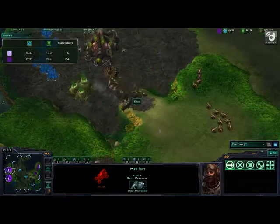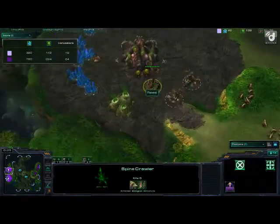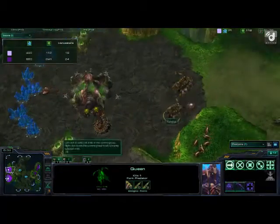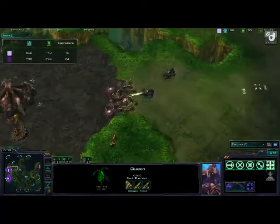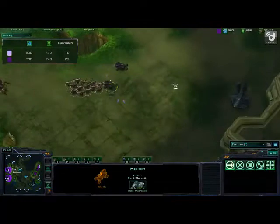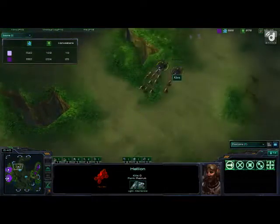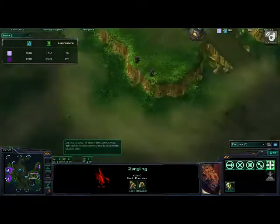The zerglings are just waiting for the metabolic boost. Now they do have speed, so they should be able to go around and surround the hellions. The zerglings do need to come down and support the queens, but the queens are easily going to take out those hellions, especially with the support of a spine crawl here. Not too much damage really dealt by those hellions. Another one coming in — these two are really going to have to flee. And here are the zerglings with speed. They should be able to come around and surround these hellions, do all the damage they need to do, and the hellions were able to kill none of the zerglings whatsoever.